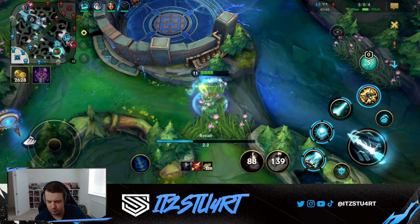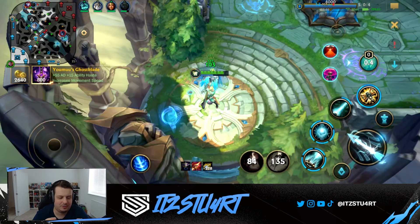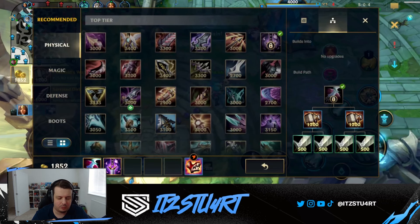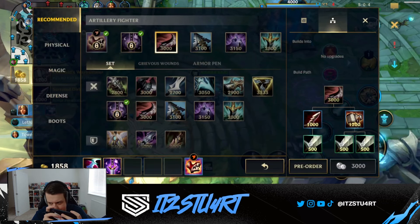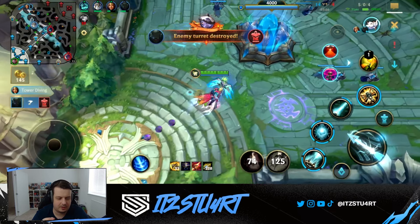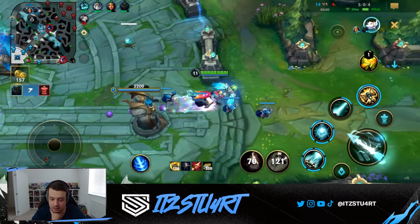I don't know if Dustblade, Eclipse, and Trinity Force would be a good Jayce build. I mean, your first auto will do a lot of damage. That's why I was also thinking about Sundered Sky — like Sundered Sky into Eclipse.